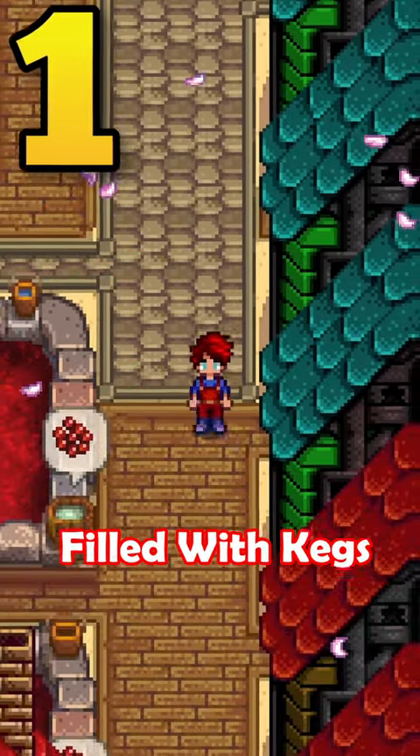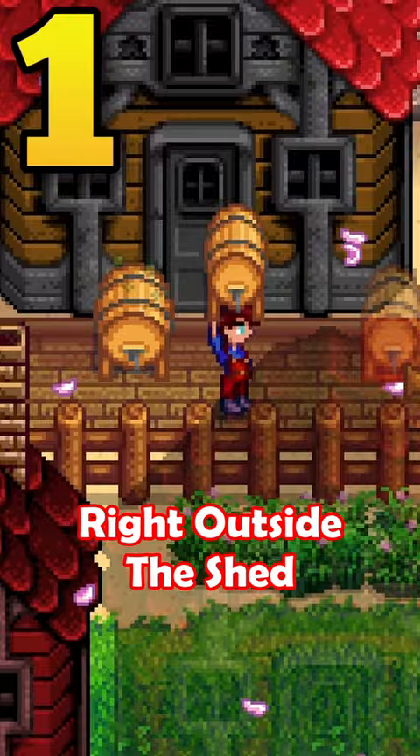Have many sheds filled with kegs and don't know when they are all ready? Place a keg right outside the shed — now you can easily tell if those kegs are ready for collecting.